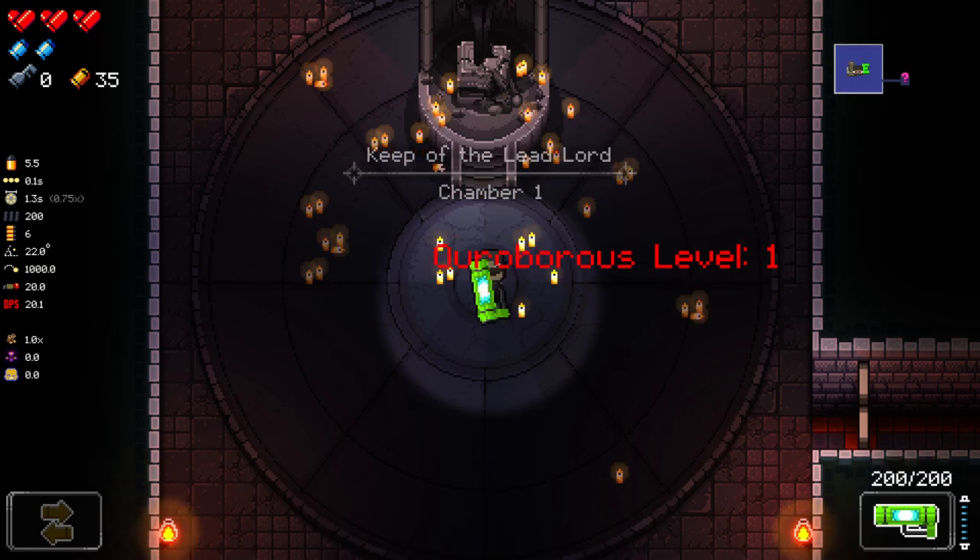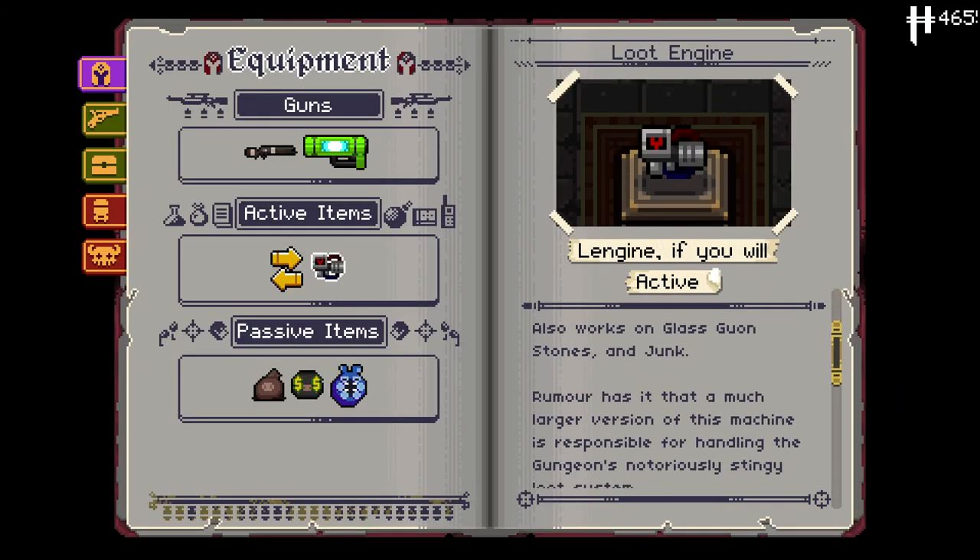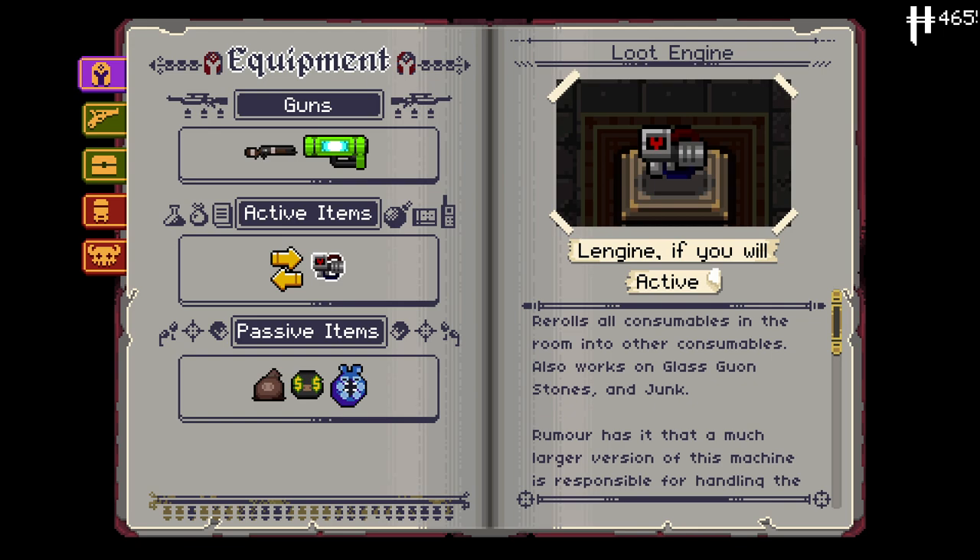The Tuesday episode slot... it doesn't always come out when it should. But let's not worry about that too much. Anyways, let's take a look at what we've got going on here. We've got the loot engine — re-rolls all consumables in a room into other consumables.